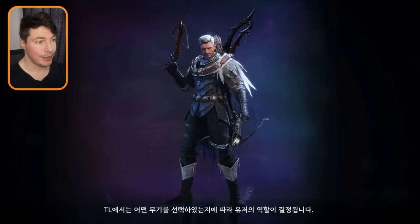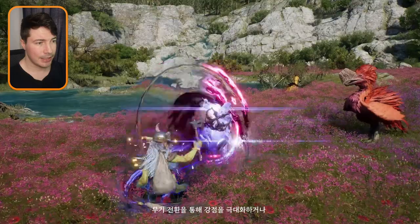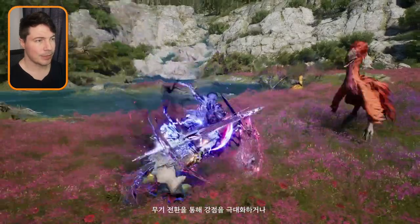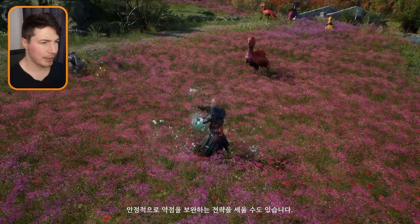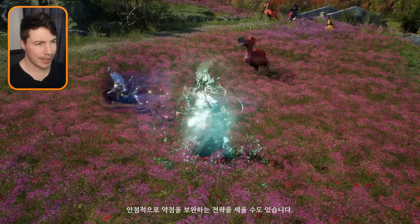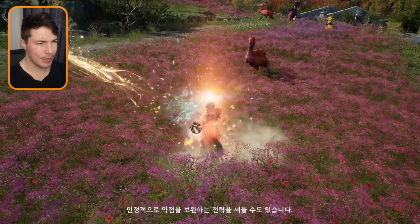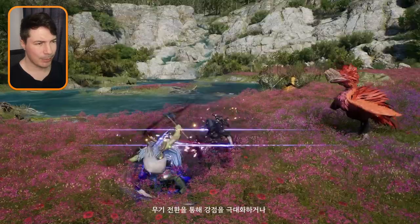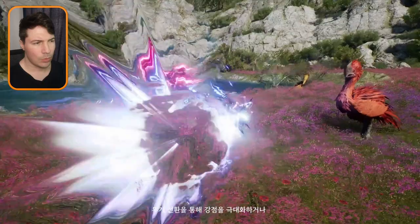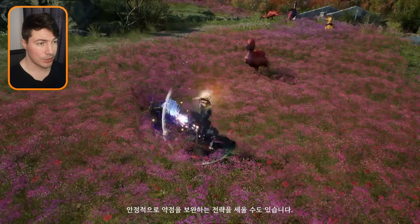Moving on to dual-wielding crossbows — you don't see this a lot in MMOs, so if they included it, really well done. This is probably more like a pistol than anything else. We don't have a lot of footage, but imagine a vampire hunter build with some daggers. In one clip, the crossbows shoot light damage — they get charged and then fire light damage, more like mage damage than anything else.